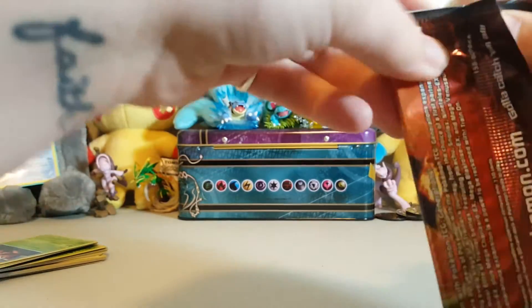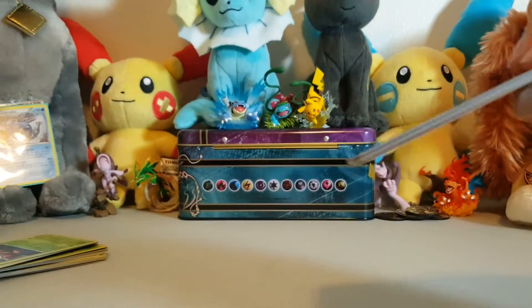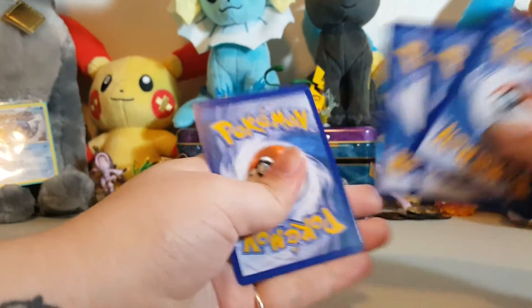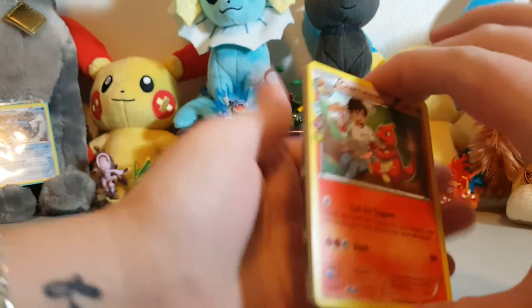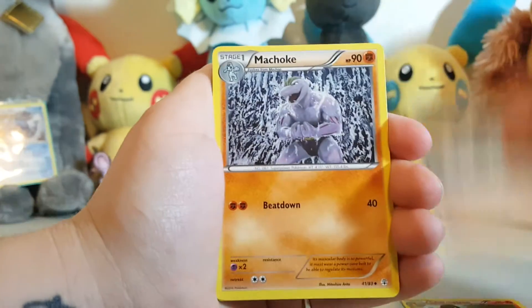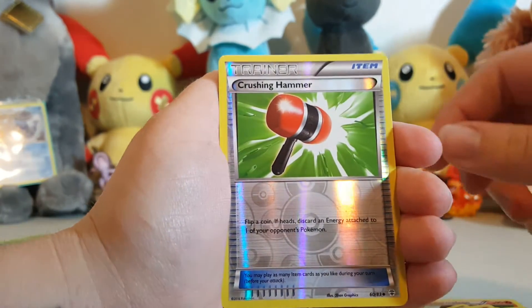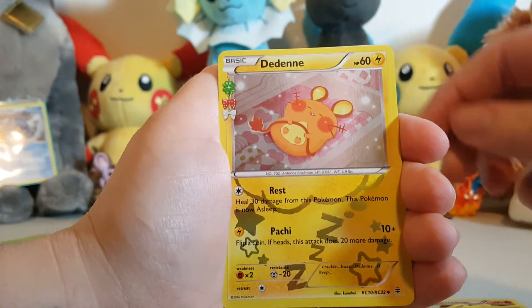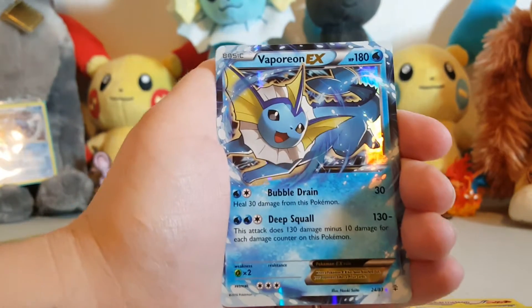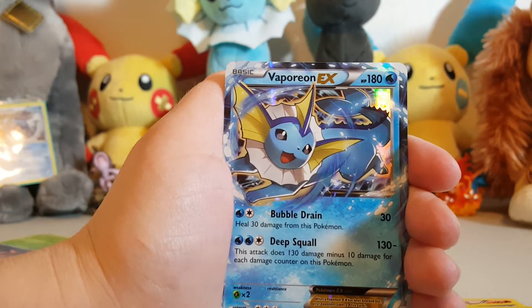Now we have the Charizard pack. Guys, I'm so hyper today — I am just off the wall. Come on, Charizard, I put all my eggs in your basket. Give me something we don't have. Charmeleon, Pokemon Fan Club, Machoke, Diglett, Pikachu, Zubat, an Energy, a Reverse Holo Crushing Hammer, and a freaking adorable Dedenne — it's so cute and I don't have it! It's my favorite, it was worth it!